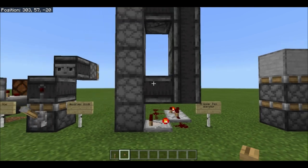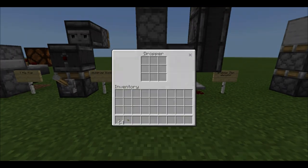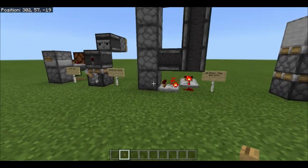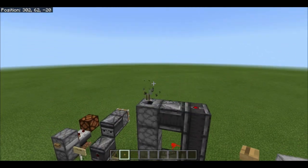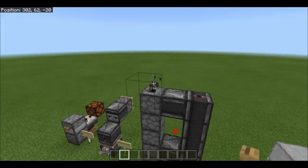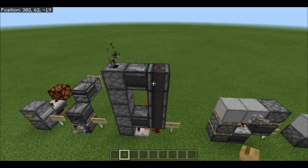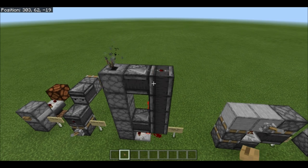This here is an observer item elevator using droppers. You put items in there and it will shoot them all the way up to the top of the dropper tower. This is infinitely expandable, but the taller you make it the less reliable it is, so look out for that.